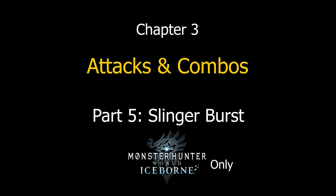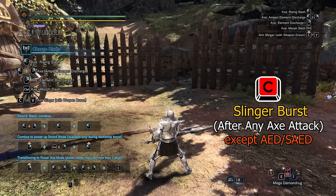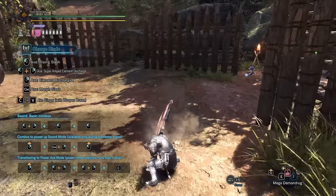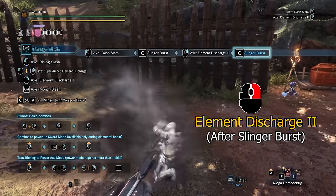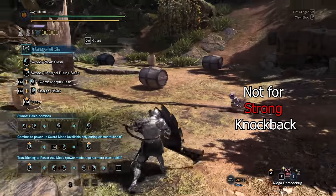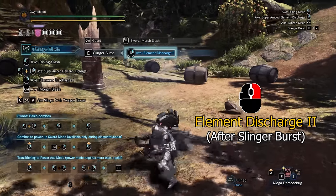Next we will look at the slinger burst, a function added in Iceborne. It uses one slinger ammo to fire off a single spread shot equivalent to three slinger ammo. After any axe attacks, using the slinger aim button will perform a slinger burst, which can be used in any direction to help you face anywhere you want. In axe mode, the slinger burst can be chained into a dash slam with the left mouse or element discharge 2 with the right mouse. After successfully blocking attacks with guards and guard points, you can also use a slinger burst as long as the knockback is not too strong. This version will keep you in sword mode, and this slinger burst can be chained into spinning slash with the left mouse or morphs directly into element discharge 2 with the right mouse.